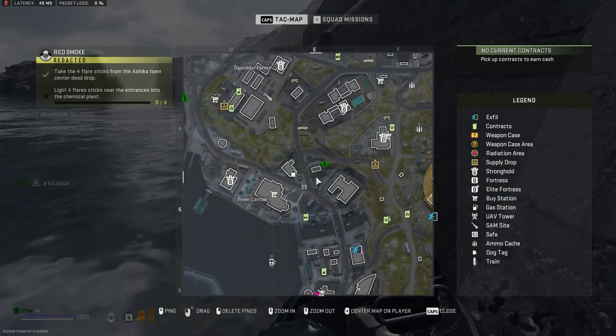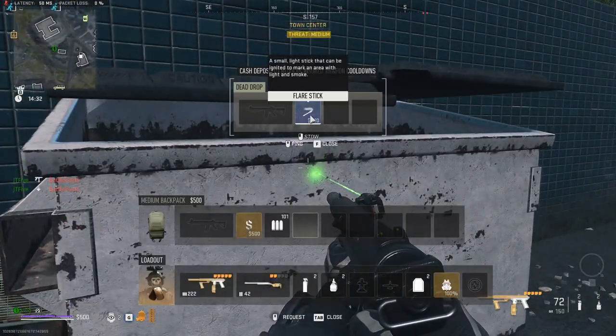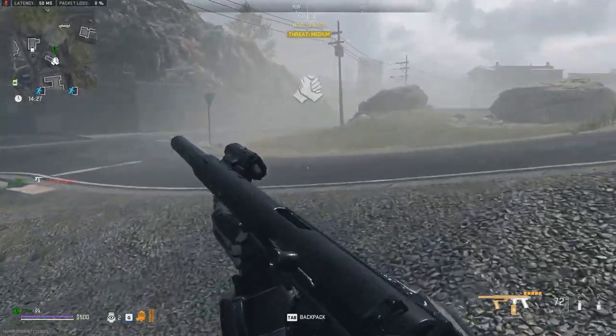First, we need to pick up those flares. In Ashika Island, the town center dead drop is in this location where I've marked. Make sure to have space in your inventory since these flare sticks don't stack and will take up four slots.